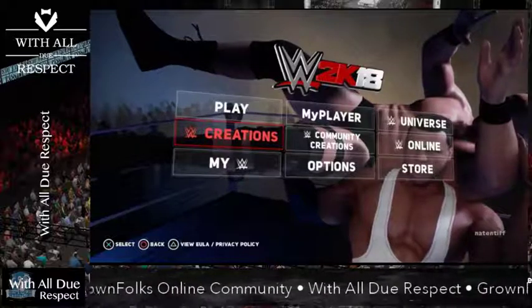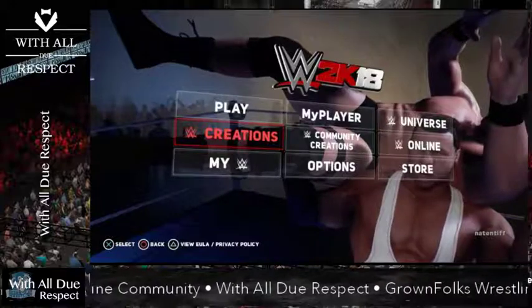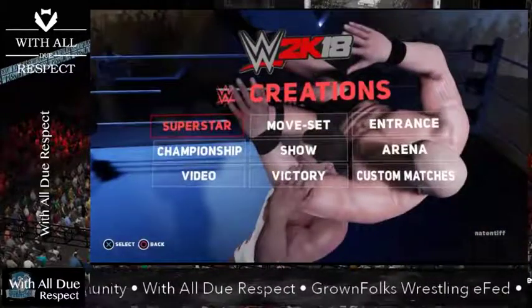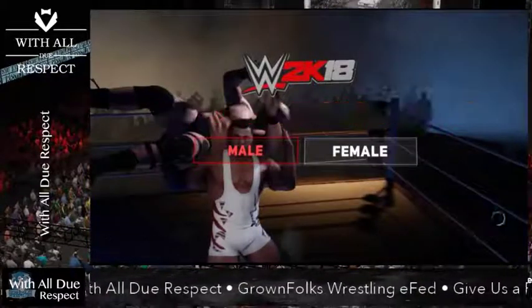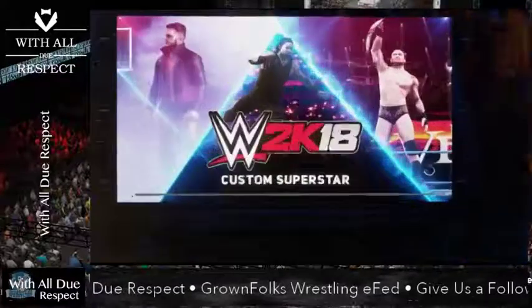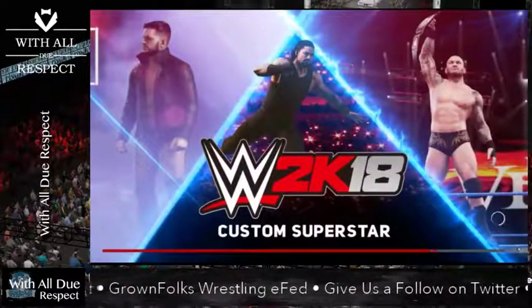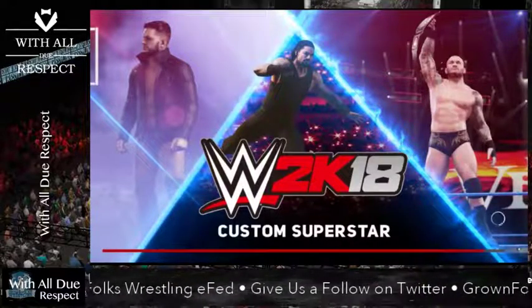So you go to My Creations. You're going to do Superstar, create a new custom Superstar — male or female, whatever you want to create. It'll bring you to the loading screen, and it's pretty easy from there. It's pretty much the same stuff that you have always messed with if you've messed with this game.